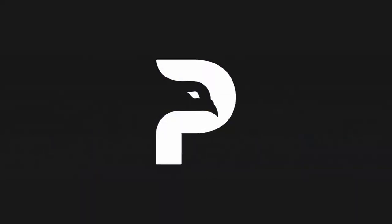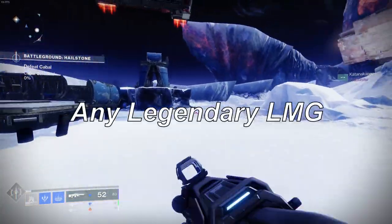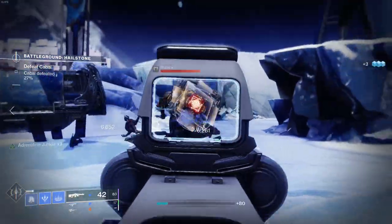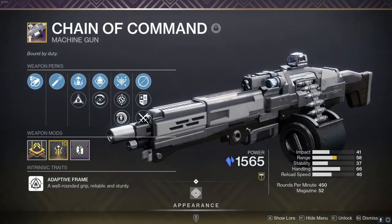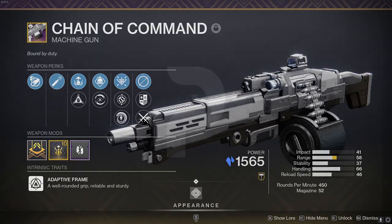Number 6, and I'm once again coming at you with a broader choice. I recommend having a solid LMG option on hand for the raid. These received a buff this season, and they are efficient at add clear, and can even put in work on tankier enemies and bosses. If you're looking for an easy obtain, the Chain of Command ritual weapon is up for grabs right now, and it has a decent static roll for PvE.